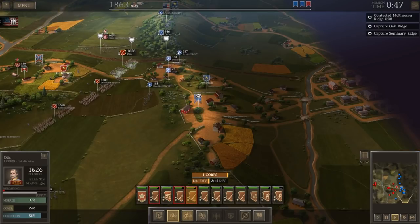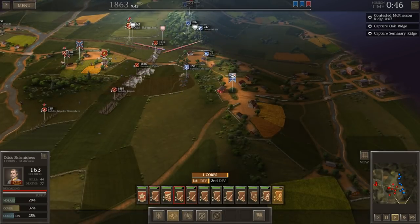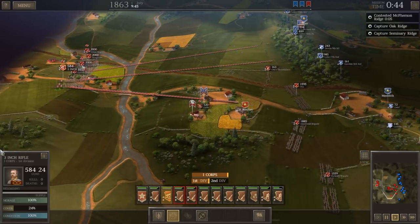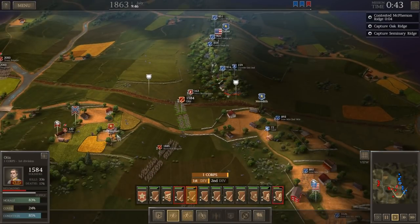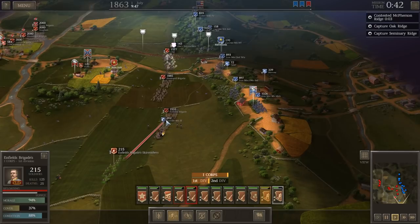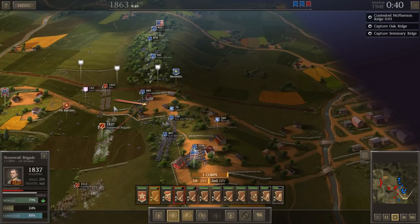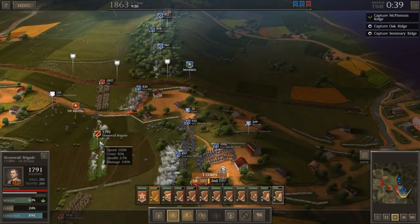Those black-hatted fellows from the Army of the Potomac — the Iron Brigade — are here. We've got our three-inch rifle battery, which is actually now using 10-pound Parrot rifles. This whole brigade is on our flank, so they're flanked — even though they never even marched into position, they were just there. That's kind of frustrating. Now we're in the open and they're all in really good cover.